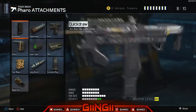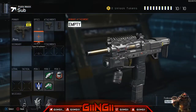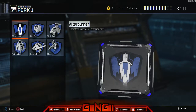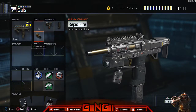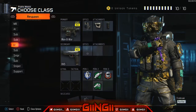For the Pharo we run grip, quick draw, and rapid fire. If not running five perks, we'd just run rapid fire and grip — that's for respawn.